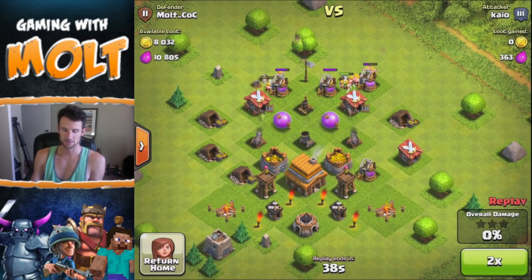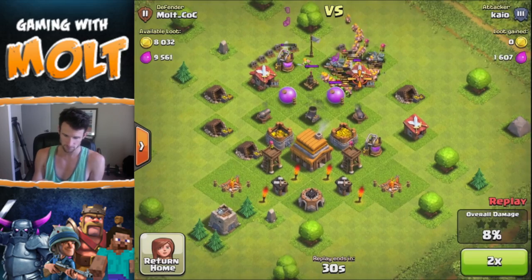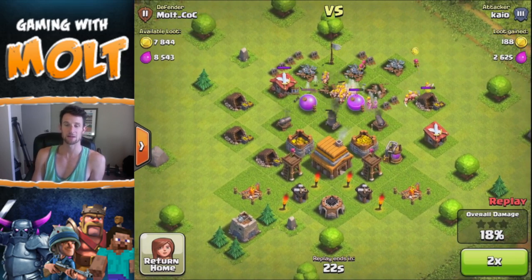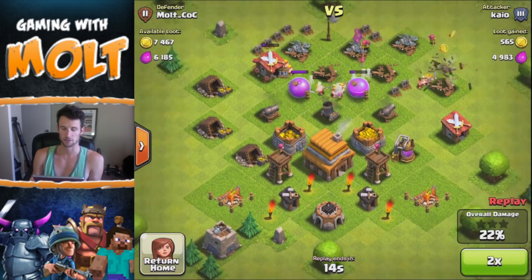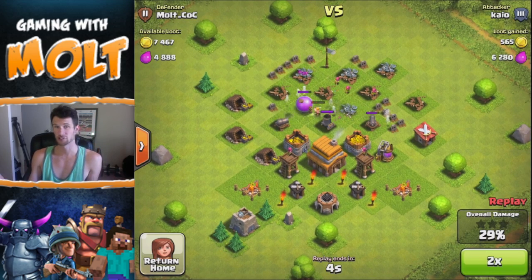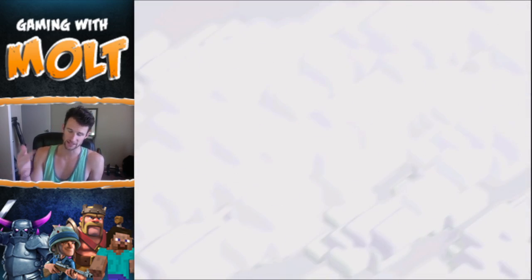He has some goblins going for the loot because there's a lot of elixir right there. He's laying down a whole bunch of barbarians, but since my mortar is right there in the middle it's doing a lot of work. That's obviously why I have the mortar centralized, just like I would on any other base.